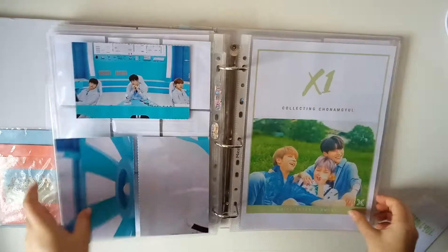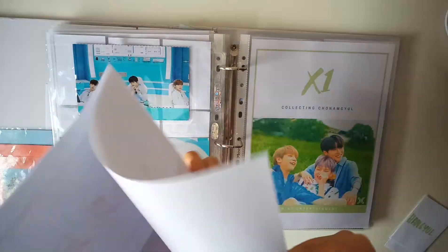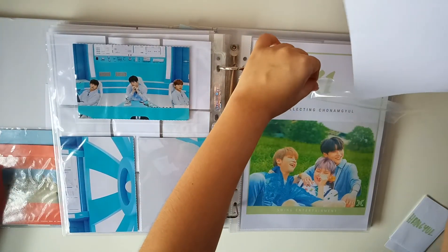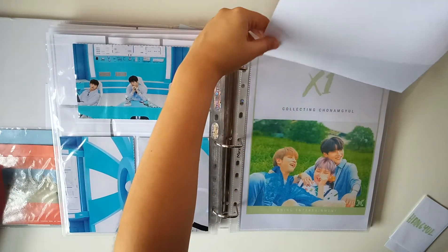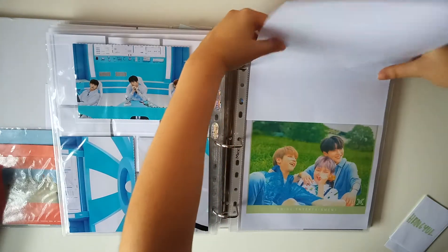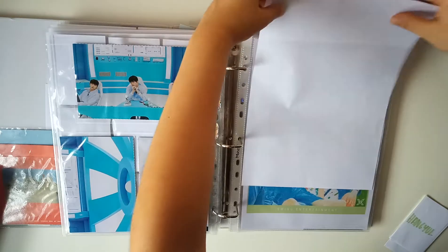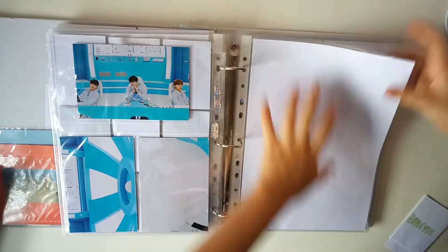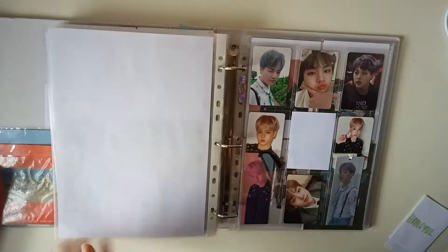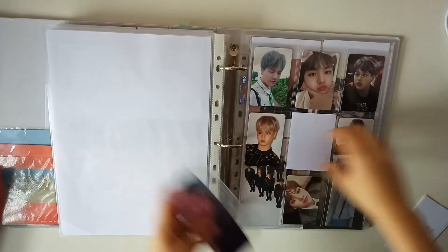Since I have some white paper from the dividers, I'll pop a piece of white paper in there. Now we'll set up for my new X1 collection, so let me take everything out first.